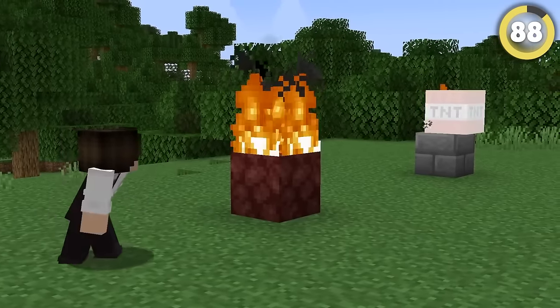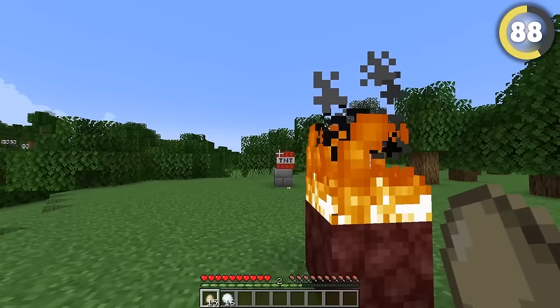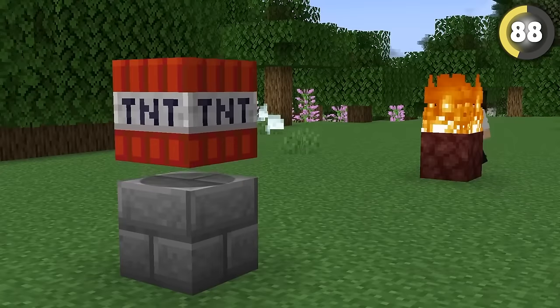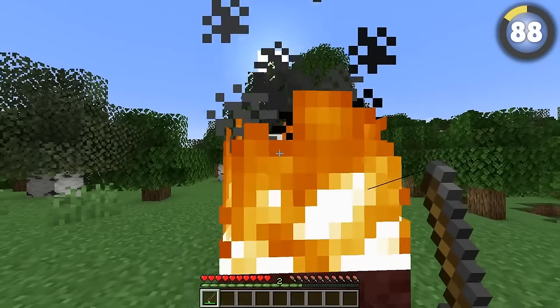You can use fire arrows to light TNT, but what else does this work with? Other projectiles — do they work? Oh yeah, they do. Snowballs would just melt, wouldn't they? Nope, that works too. There's no way the fishing rod works too. It does? That's insane!